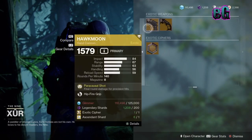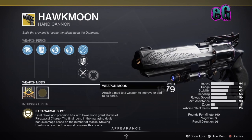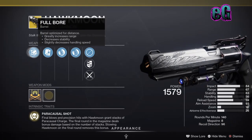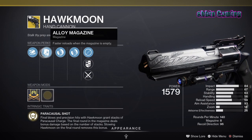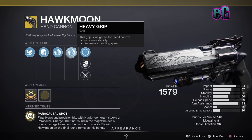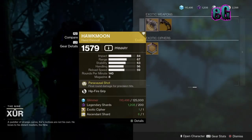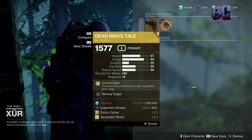Moving on to your exotic rolls, first we'll take a look at Hawkmoon. This week Hawkmoon is coming out with Full Bore barrel, Alloy Mag, Hip Fire Grip, and Heavy Grip — so lots of grip going on.